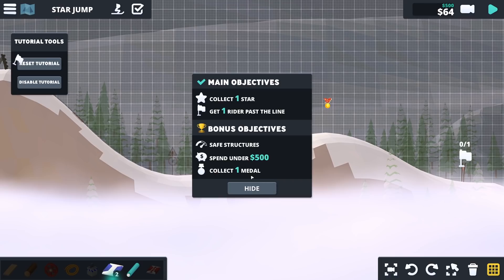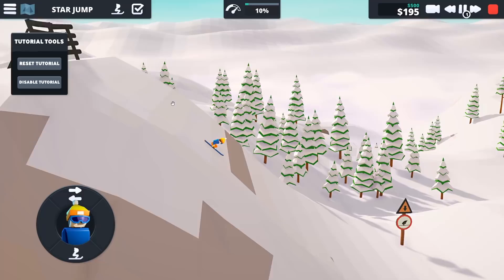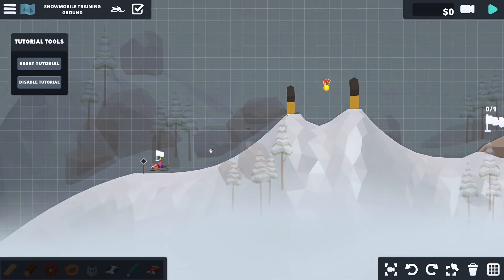So this level we've got to collect the star as well as the medal. I am thinking we need a bigger jump, but we'll see how that works because I have control of this guy so I can make him jump. Oh, I jumped over him. Let's try just not touching anything. Oh yes. Make him land. Get in. Beautiful.